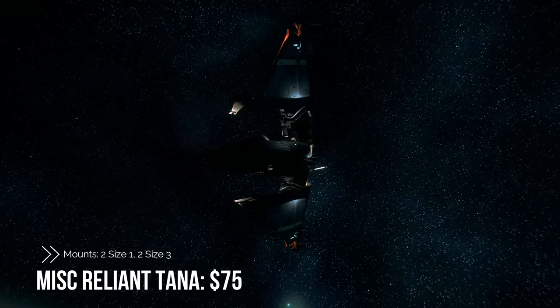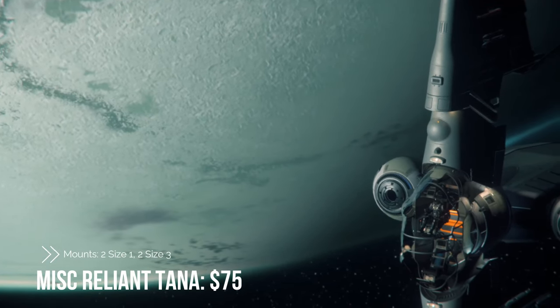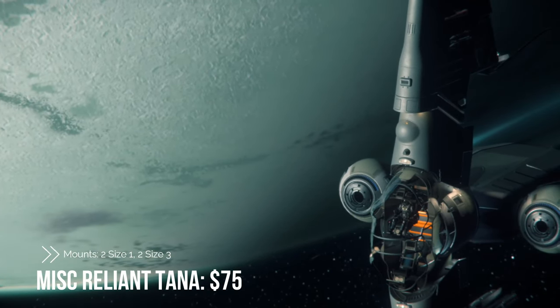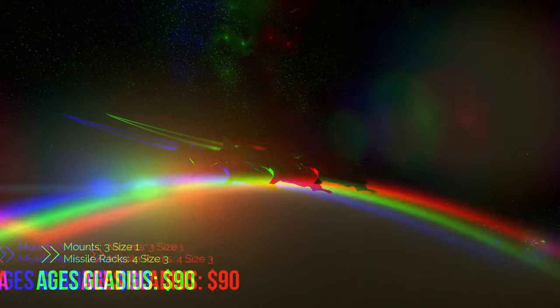Up next is the Mustang Delta, sitting at $75. You're looking at two size-one mounts as well as two size-three mounts. This is a very cool-looking ship, very versatile, and it packs quite a punch.